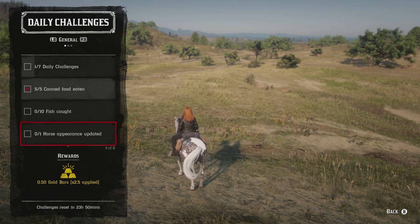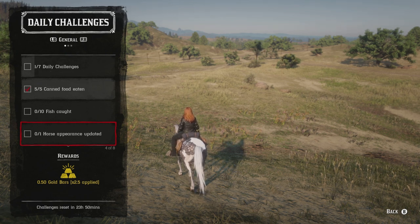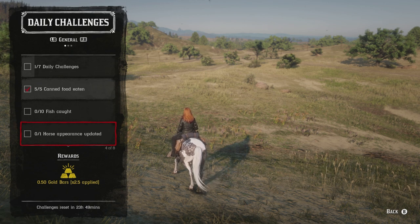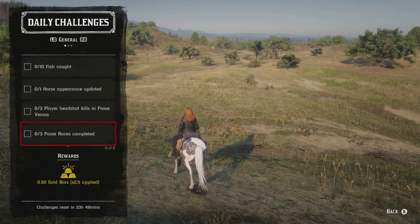For one horse appearance updated, go to any of the many stables and change something on the horse — the color of your tail, mane, braid, or mane length all count. Stables are located in Tumbleweed, Strawberry, Blackwater, Valentine, a little north of Rhodes, Sansidre, and north of Van Horn.